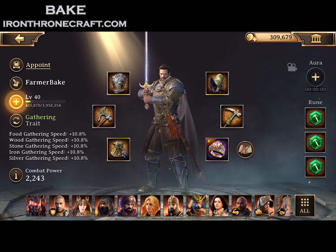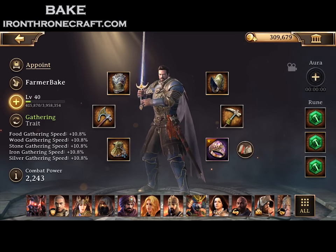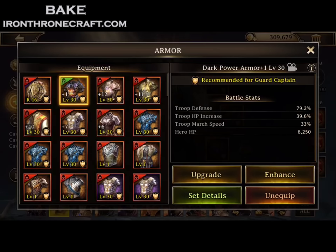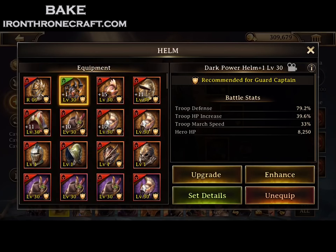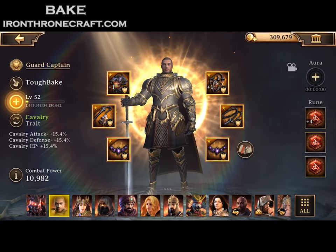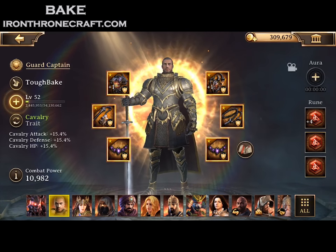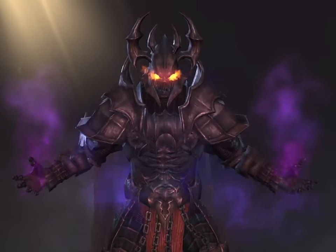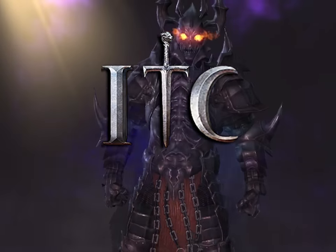Specifically on your Guard Captain, if you're stacking Siege, that's a lot of extra Siege HP. For your attack heroes it's a lot of extra troop leverage — a very important stat. Hope this helped out. Feel free to comment with any questions about how to acquire these runes or how to upgrade them. Comment and let us know where we should invade next weekend. Give us a like, give us a follow — IronThroneCraft.com.